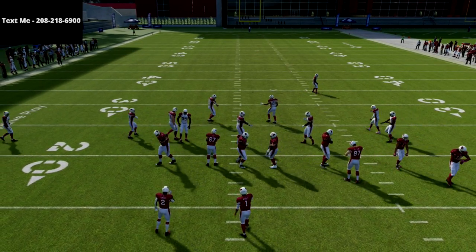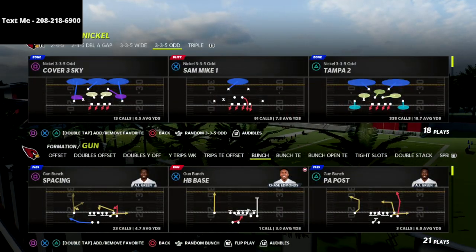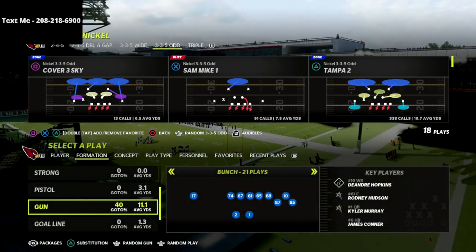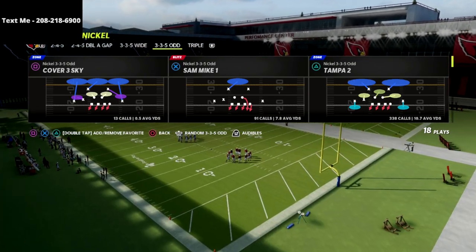I'm going to put a faster receiver in there because AJ Green literally has like 70 speed in this game, so I'm going to put Raheem Moore over there. And then we've got Andy Isabella and DeAndre Hopkins, which is why the Cardinals are the best team in regs.